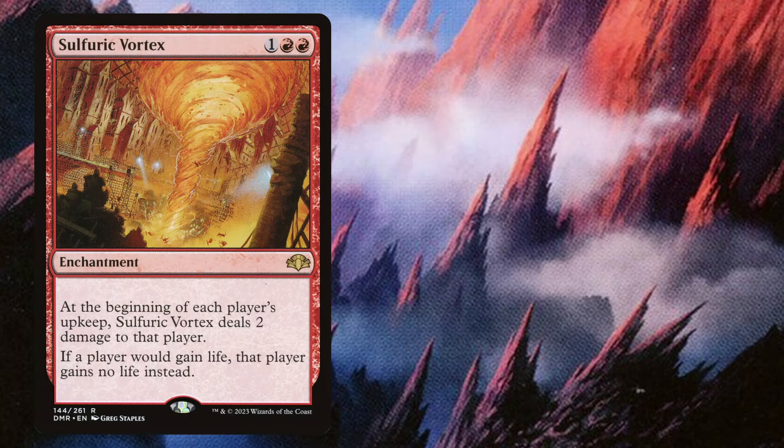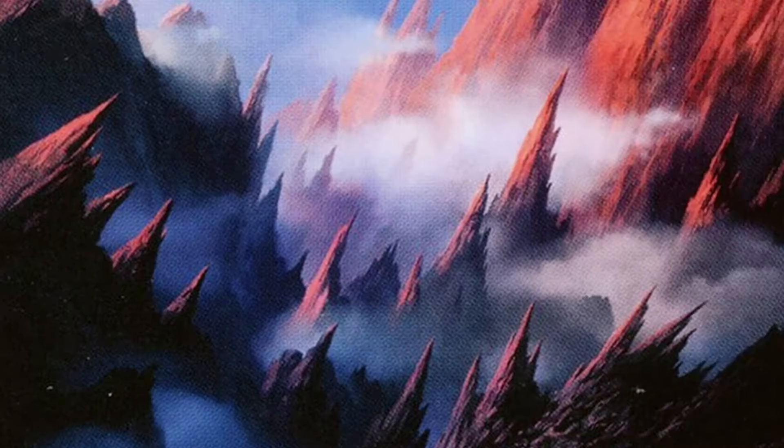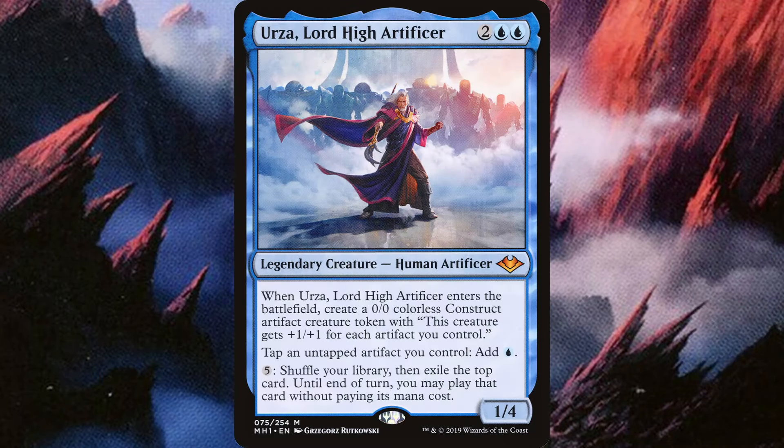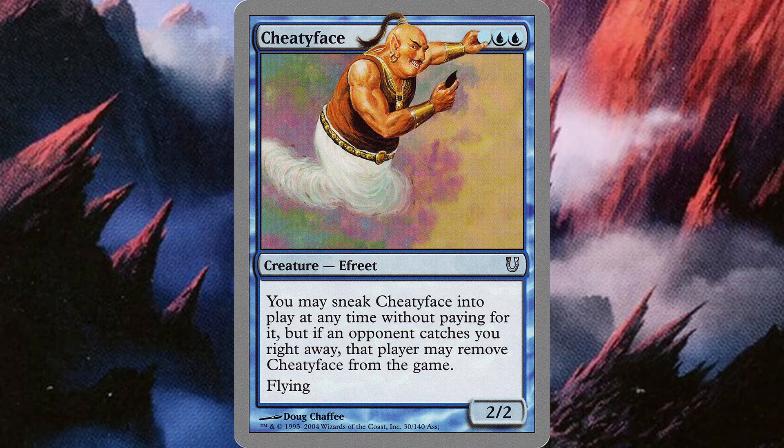Cards like Sulfuric Vortex and Eidolon of the Great Revel are undeniably powerful, efficient ways to win the fast game — that's why they're mainstays. But are they as fun to play as the Paradox Engines, the Urzas, the Shieldmares, Gitrog Monster, or even cards like Chandra?